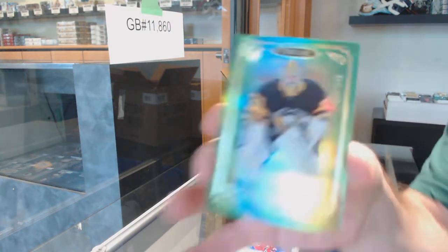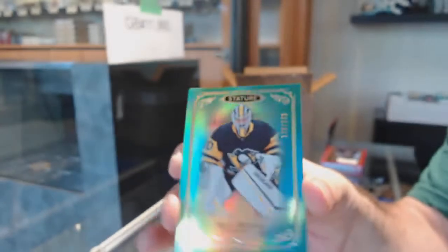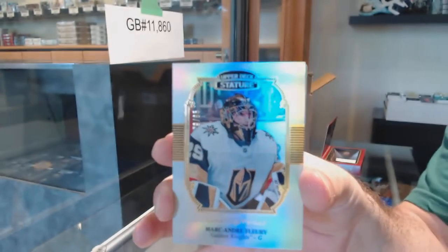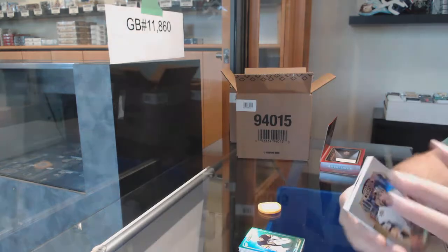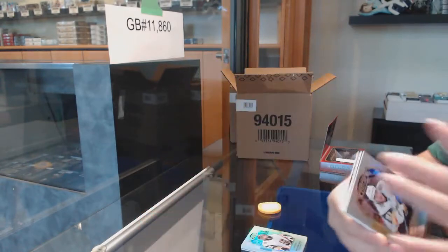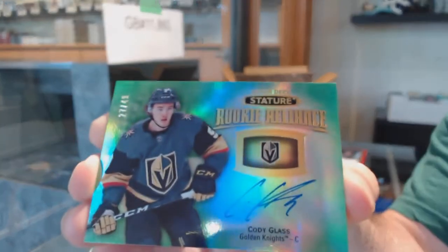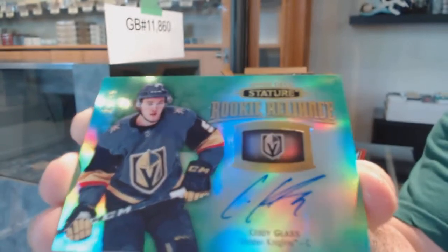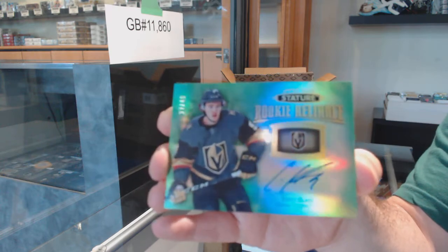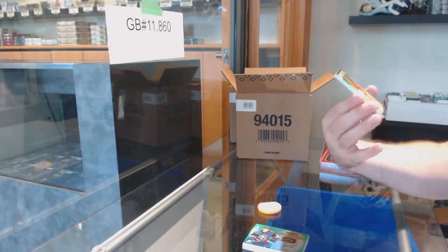We've got a green parallel numbered to 149 for the Penguins of Matt Murray, then a Marc-Andre Fleury for the Vegas Golden Knights number 85, a Jonathan Marchessault, and we've got our first auto — it's a rookie Reliance auto numbered to 49: Cody Glass. Beautiful card, Cody Glass to 49.